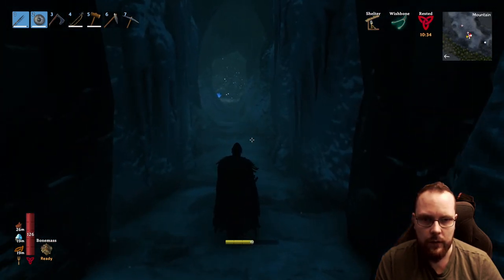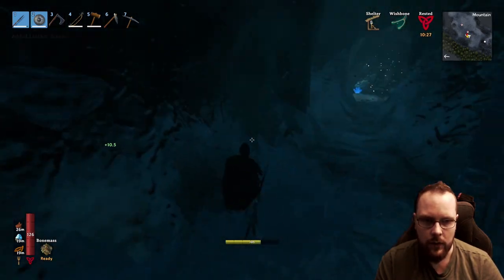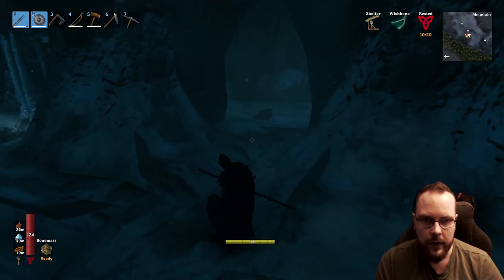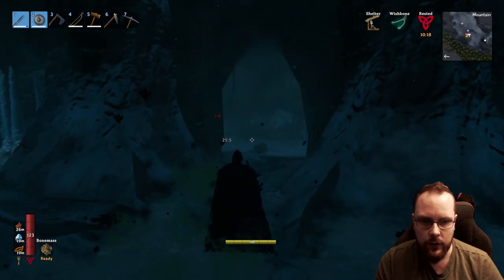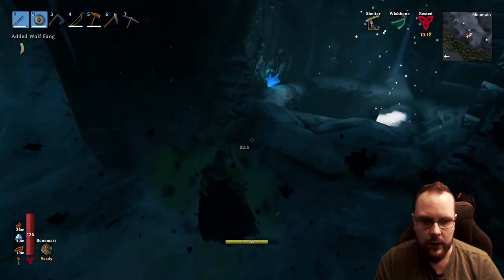What is over this way? Hang on — bat and a secret door. Not a bat. More bats. Come on. Here's another door. Here's another wolf — and swoosh. Nice. And it goes further down as well.